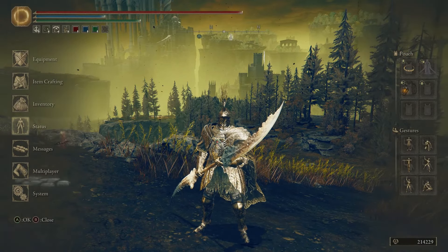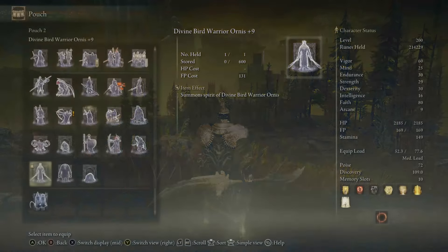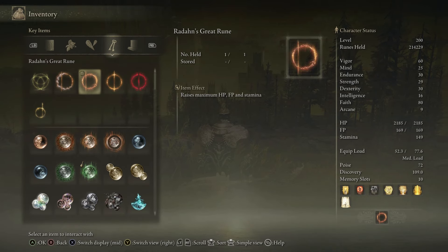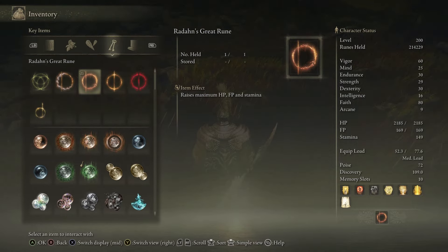As for the Summon, I'm using the Divine Bird Warrior Ornis on this one — this guy is absolutely a tank and he's just an awesome summon. And as for the Great Rune, I'm using Radahn's Great Rune because it gives you a percentage buff into HP, FP, and stamina, since we're kind of speccing into one stat here.